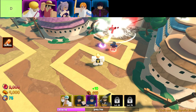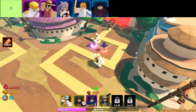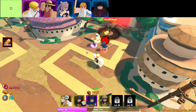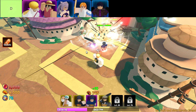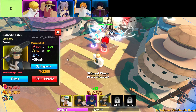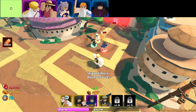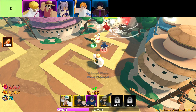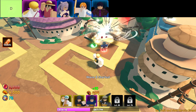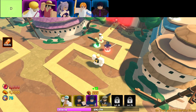Let's talk about some D-tier units in Unlimited Tower Defense. These guys are, let's just say, not exactly the heroes of the battlefield, but they still deserve a bit of attention. Let's start with Buddha. His range is pretty solid, no complaints there. But the problem? His damage output is just oof — it's like he's meditating through the fight. Great for inner peace, not so great for taking down hordes of enemies.